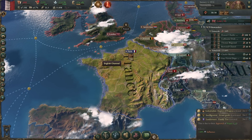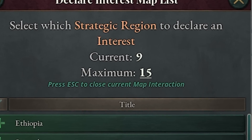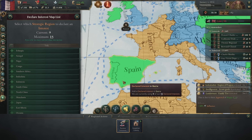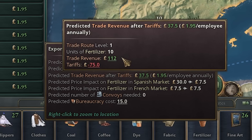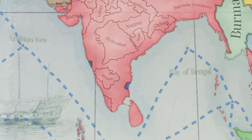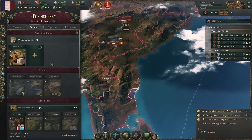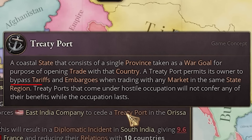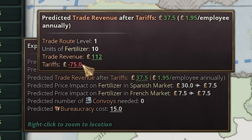As we're working on building up our infrastructure, I also need to get my trade networks going. You have to have an interest in an area to be able to trade with them, and there's a limit to the number of interests you can have. For example, I have an interest in Iberia so I can trade with Spain — if I were to remove this, we wouldn't be able to trade with them. If I sell fertilizer to Spain, it would help my economy by 37.5 pounds, calculated by the benefit minus Spain's tariffs on the product.